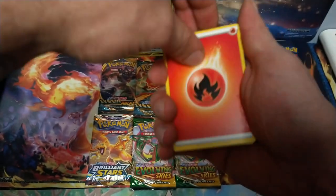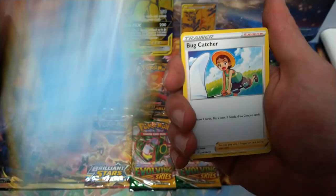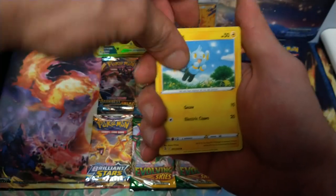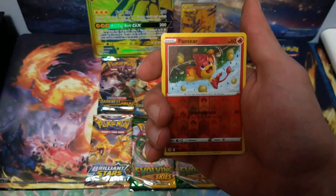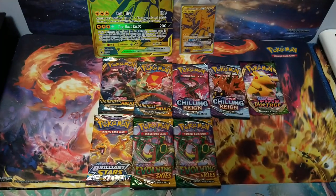First card, Fire Energy, Primate, Bear Scooter, Bug Catcher, Drillber, Shinx, Baneri, Basculin, Grubbin, Reverse Hollow Pants here, and Corviknight. So it looks like we struck out on those Fusion Strike packs.